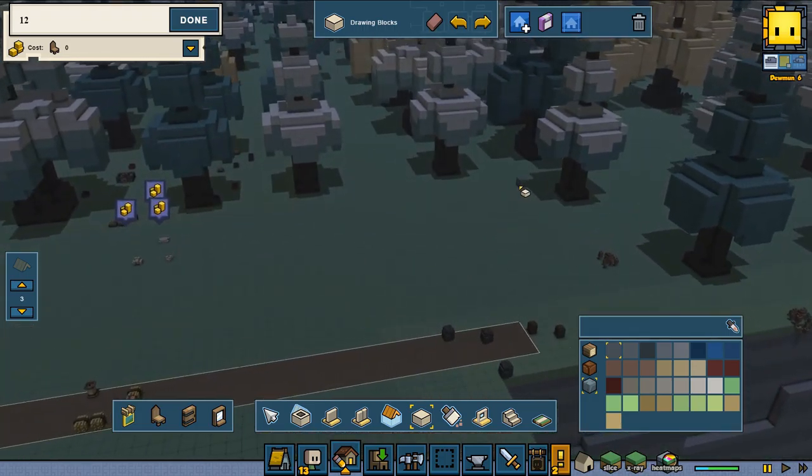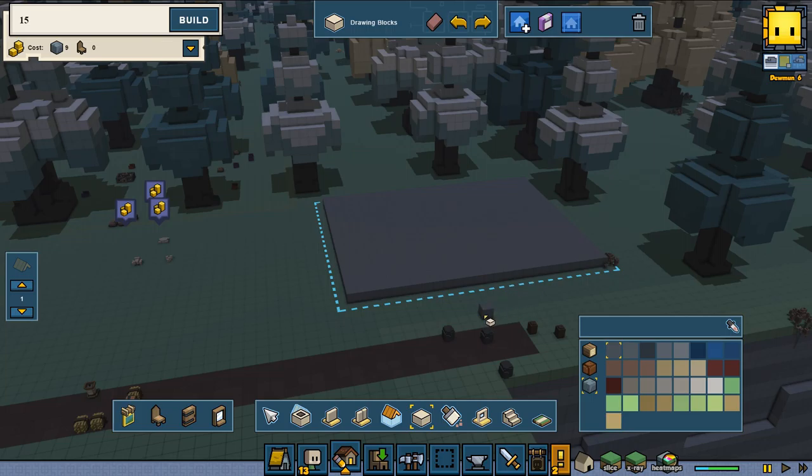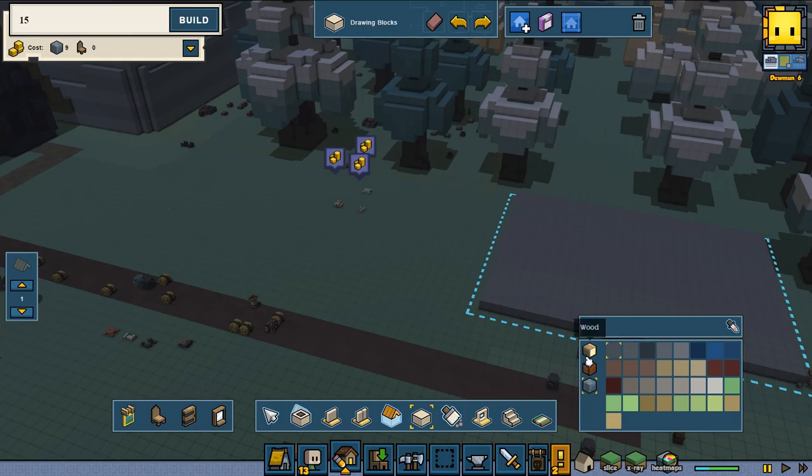We're going to start with a basic floor construction. I'm not quite sure how much space I'm going to need, but you want to have an eave area, so 20 by 26 would be fine. All right, now let's see how we're going to do this.